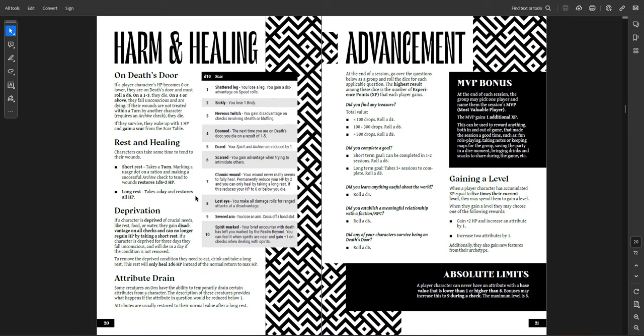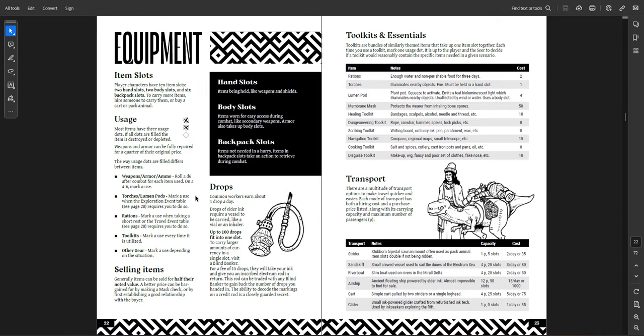When you level up, you can choose to gain two hit points and increase an attribute by one, or increase two attributes by one. You don't get that much per level, plus your archetype features. You can never go above 8 in an attribute naturally, and never below 1 — so you always have at least 10% and at most 80% chance of success, though certain bonuses during an actual check can push it to 90.